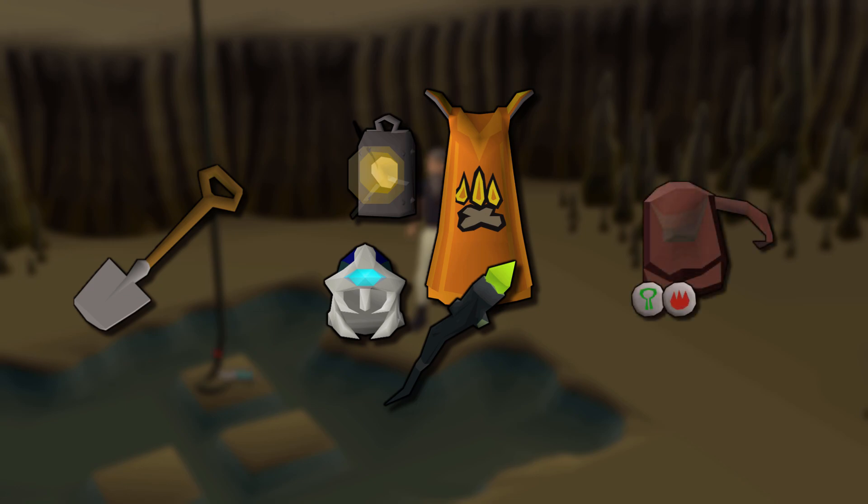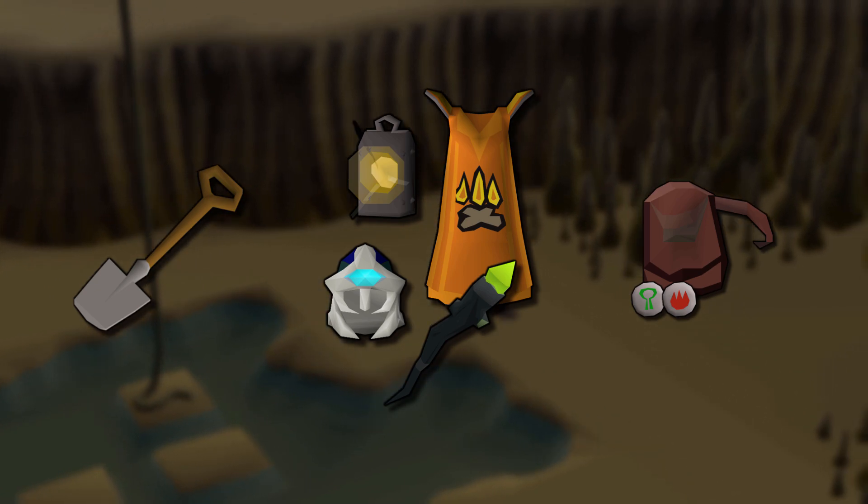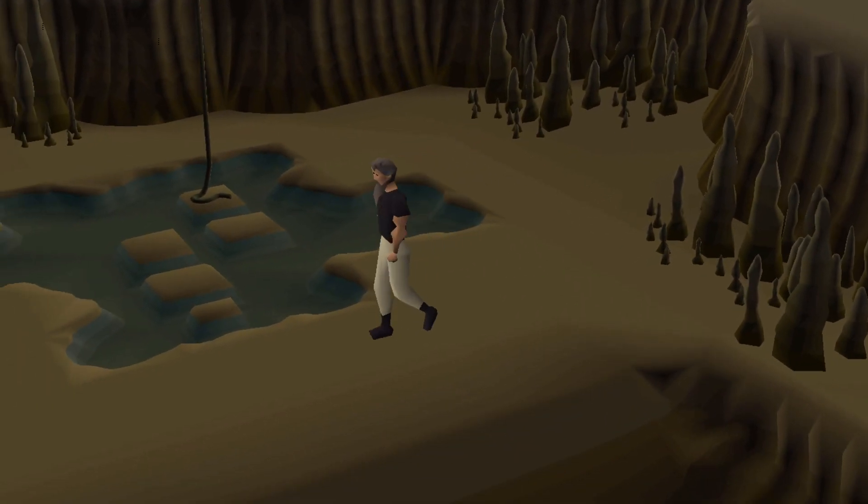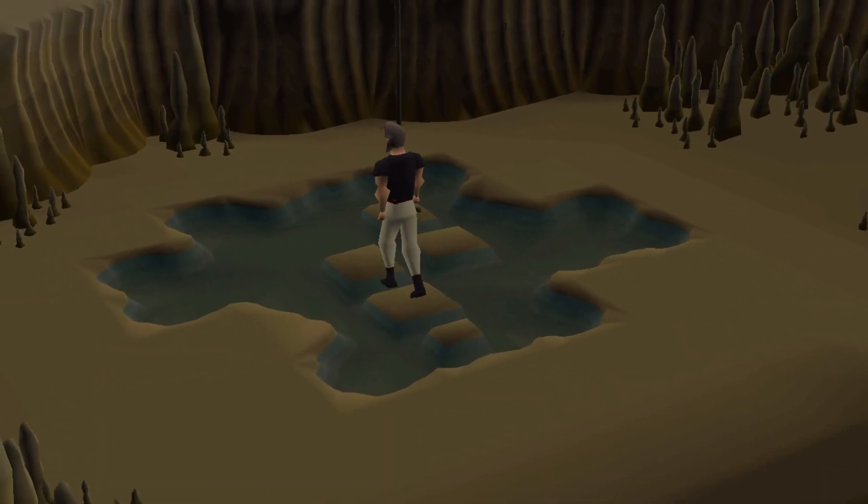I will also bring along some runes to cast the High Alchemy spell, as the Giant Mole drops a few alch-able items as well. Let's get started and grab one of the two melee setups.